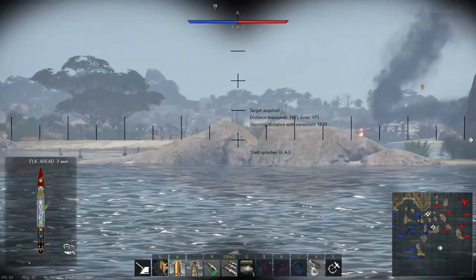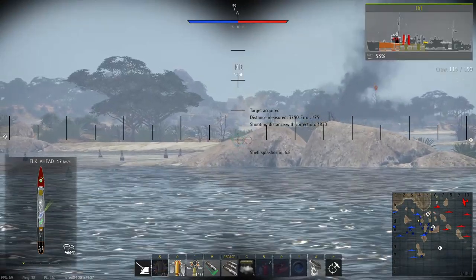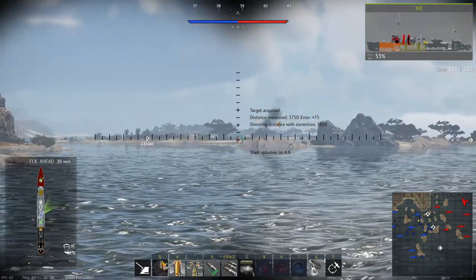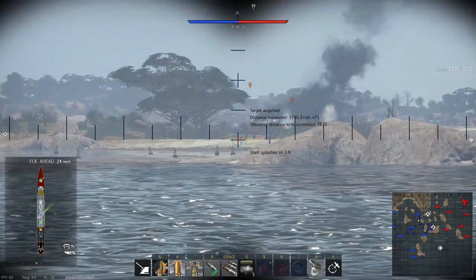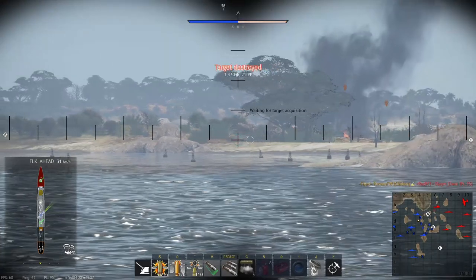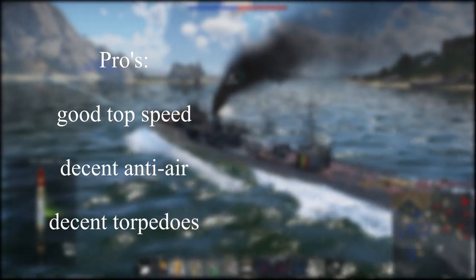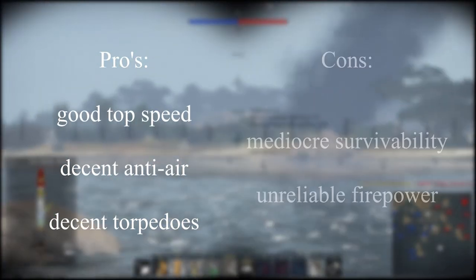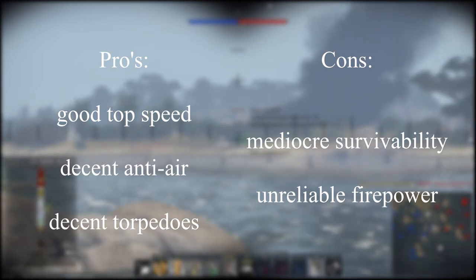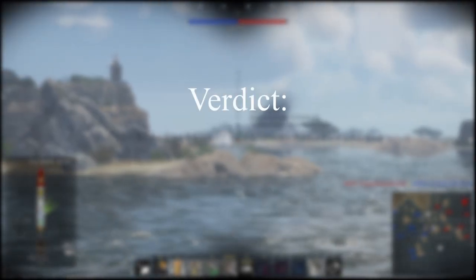For playstyle, I suggest using the Chidori to get into flanking positions, as you don't have the firepower and survivability to directly fight destroyers, but your relatively good top speed gives you options. Try to get as close as possible so all your weaponry has a high chance of hitting, as the main guns have rather poor accuracy — in some cases it's even recommended to use AP rounds on your 25mms to deal with enemies. Use your torpedoes as melee weapons to deal with distracted cruisers and destroyers. Pros: good top speed, decent anti-air, decent torpedoes. Cons: mediocre survivability, unreliable firepower. Verdict: skip it.